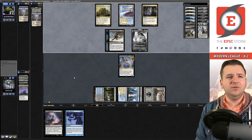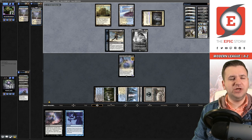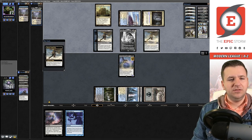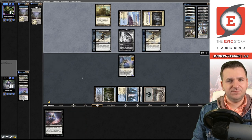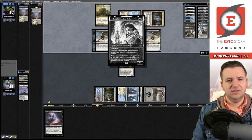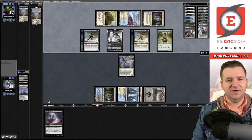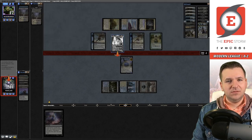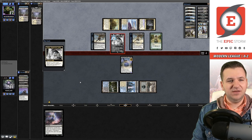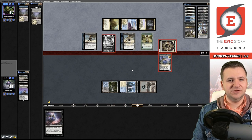They have three cards; we know one is Silent Clearing and possibly another Champion of the Parish. They drew a Freebooter — so they can take the Gifts Ungiven here and move to combat. If they do get the one-mana creature it'd become a 5/5, then actually a 6/5, and trade. I'll just block that — I can afford to take six.